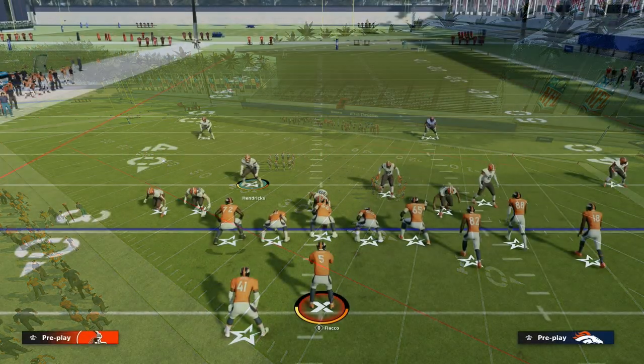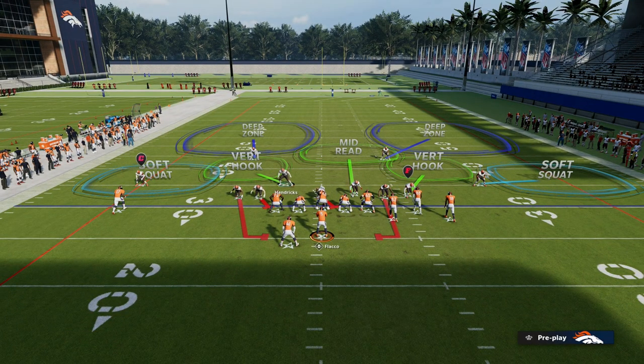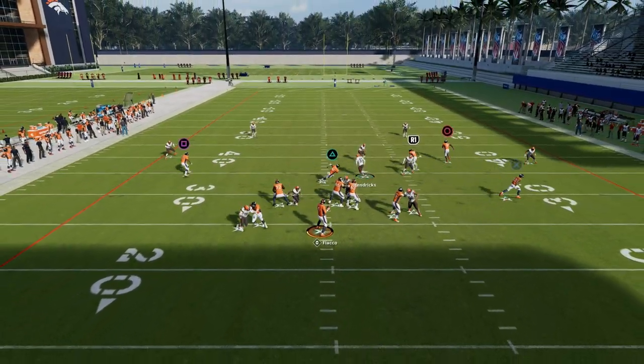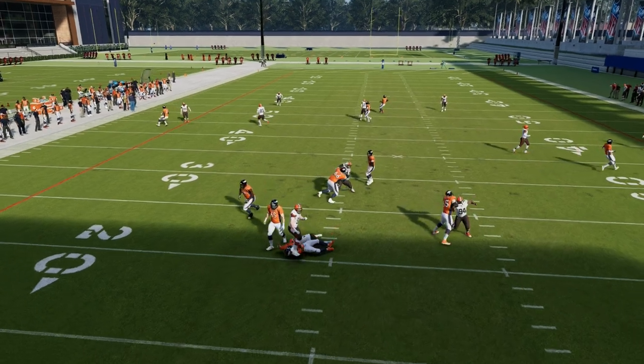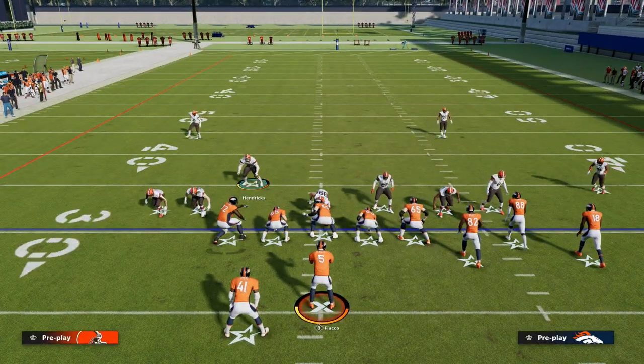The setup is very simple. All we're going to do is hit R1 twice, and that's going to QB contain off that edge. From there, we're just going to stand about right here, and the blitz is completely set up. As you can see, you're either going to get a loop, or you're going to get a disengage off of the edge.